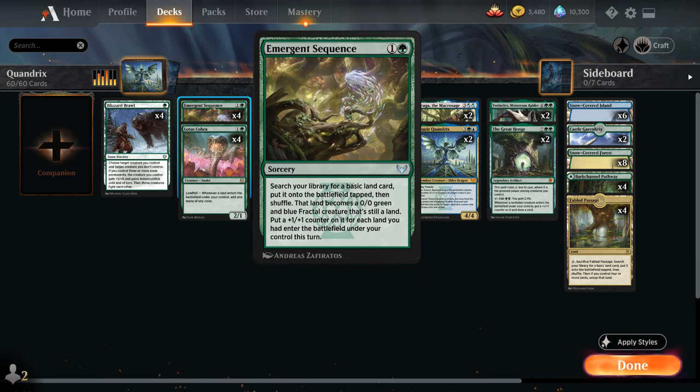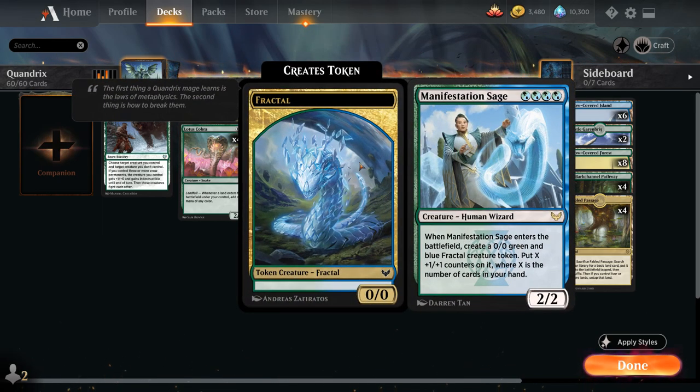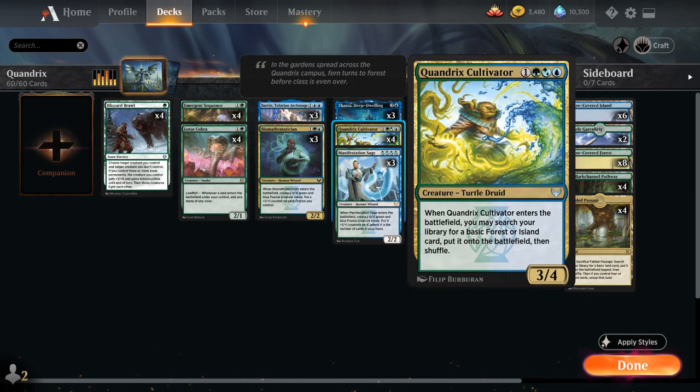Those two-mana ramp cards can potentially help us cast our four-drops on turn three. Manifestation Sage is especially nice to get in play early — a 2/2 that when it enters the battlefield creates a 0/0 green and blue fractal token, putting X +1/+1 counters on it where X is the number of cards in our hand, so the sooner we get Sage in play the better. We also have four copies of Quandrix Cultivator, a 3/4 turtle druid that searches for a basic forest or island and puts it on the battlefield untapped.